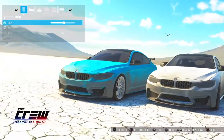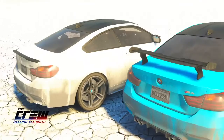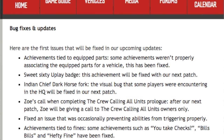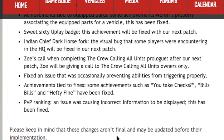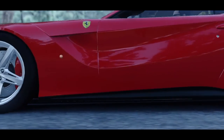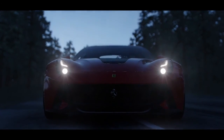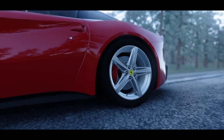There are additional changes — they're going to display all the bronze crates on the default tab of the menu, and there are going to be a lot of bug fixes. Also, the PvP ranking bug is being fixed — every time I start my game it shows me as bronze four, but when I enter a PvP and race, it shows I'm platinum one, which I actually am. They're going to try to fix that. Please keep in mind that these changes aren't final and may be updated before implementation.